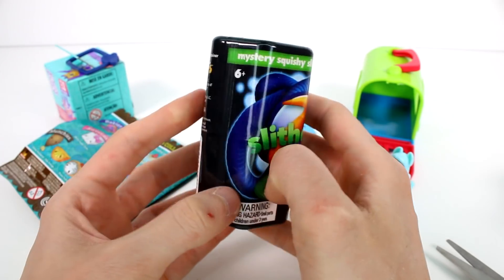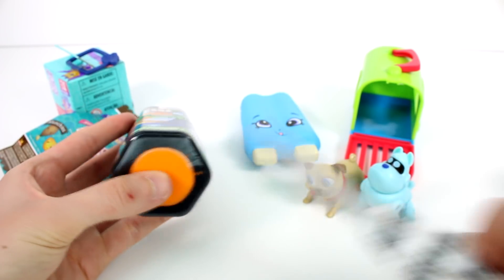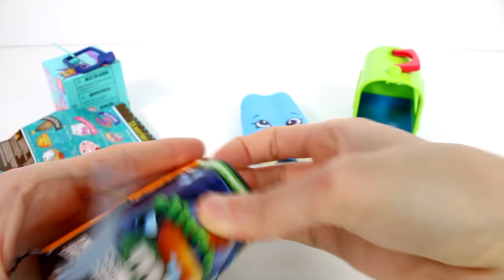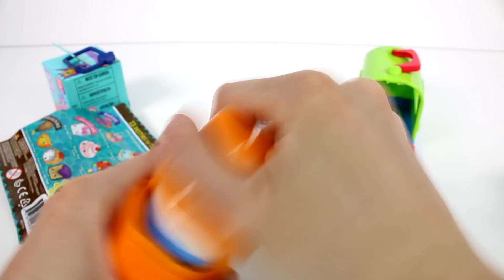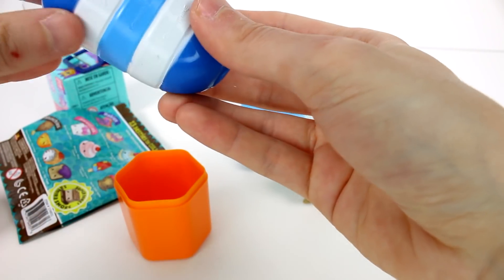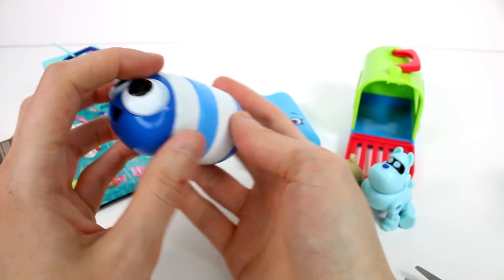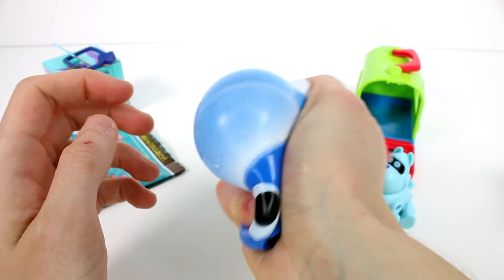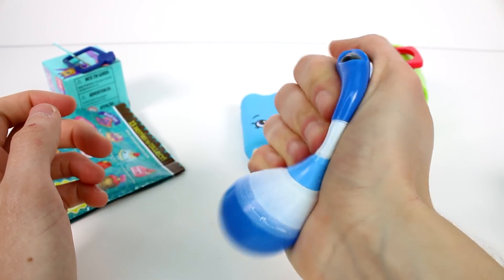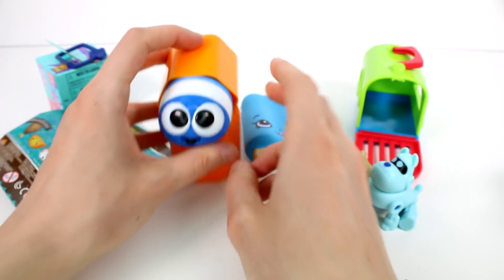Now let's open up the Slither Mini Mystery Squishy - this is Series 2, and here are the ones you can get. I was hoping to get the orange one, but we have this cute little blue one. These are basically Mashems, but bigger and they're worms - they're Slithers. They're super cool. I like how they fit completely in my hand - it's a nice thing to squish. They're really nicely painted, they're just so good.